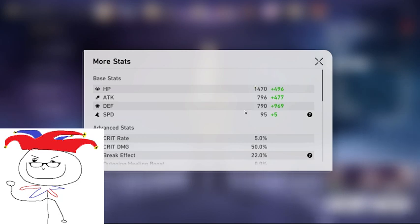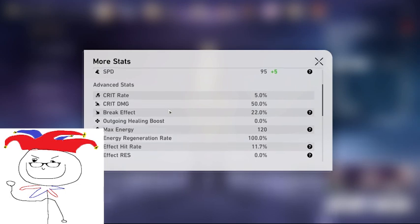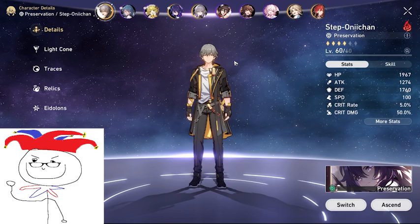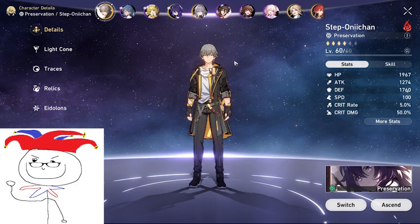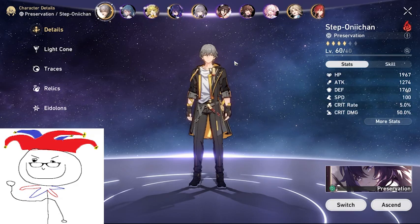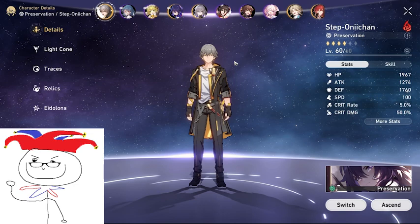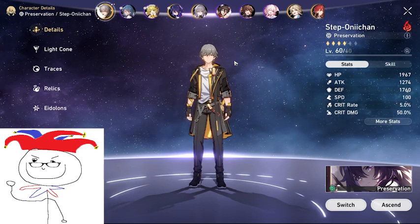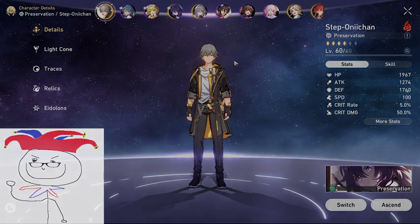I've tried to go through basically all the stats and break them down as simply as possible. I'll be covering speed and break effect in their own separate videos because there's more to say about them and I don't want to drag this video out too long. If you have any questions I'd be happy to answer them in the comments. If you found this video helpful, please leave a like and consider subscribing as I plan on making more guides like this. As always, take care and have a glorious day.